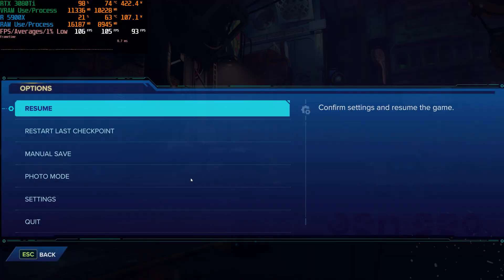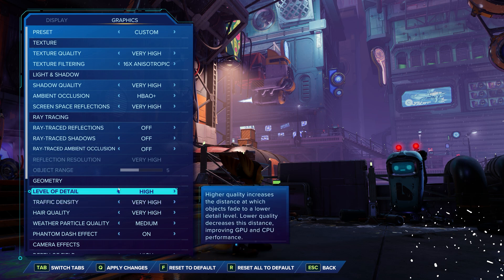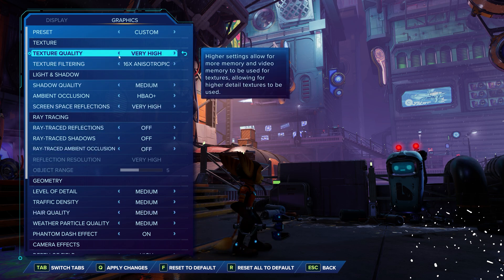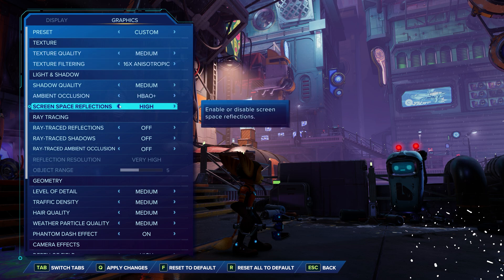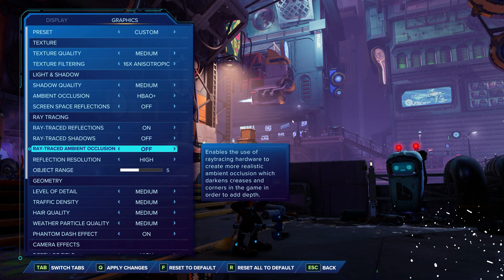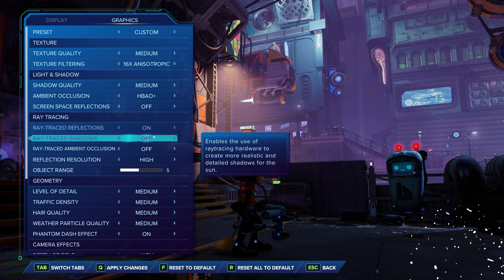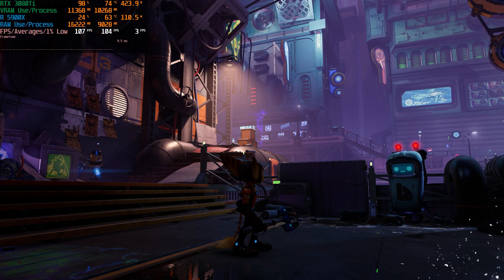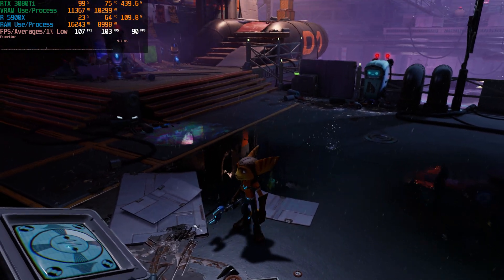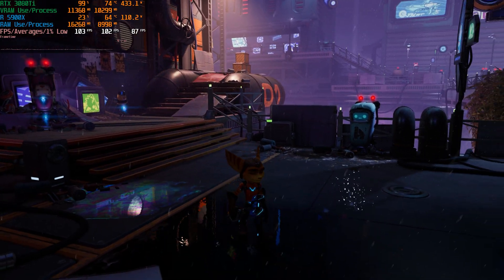What I want to try now is put all graphical settings to medium to lower the VRAM burden theoretically, then enable ray trace reflections to high, and see if we can maintain that 400 to 450 watt power consumption. That should technically run with decent 1% lows and no bottlenecks. And there we go — consuming 430 watts, 1% lows are good, and ray trace reflections are on at high. It's almost like it's a VRAM thing.